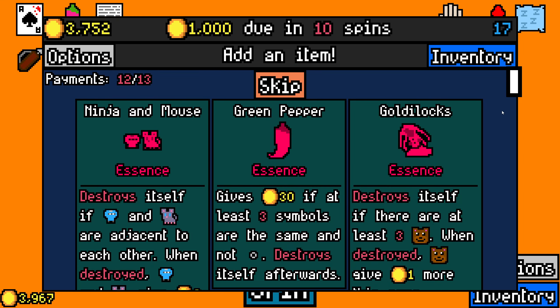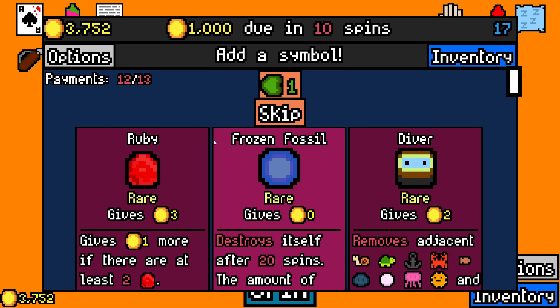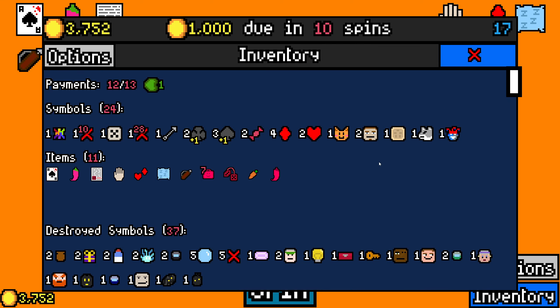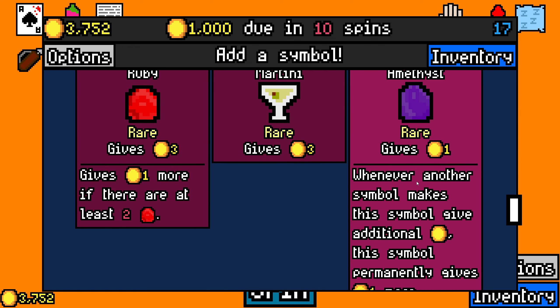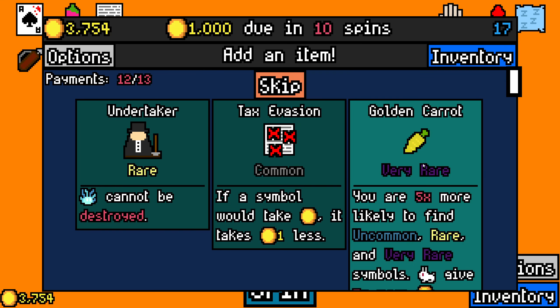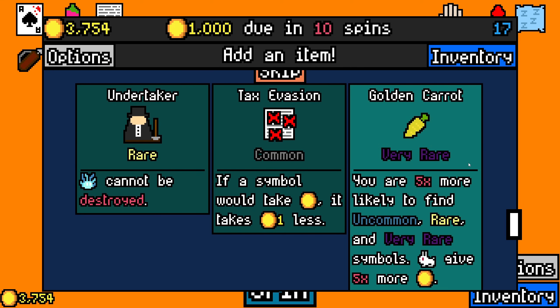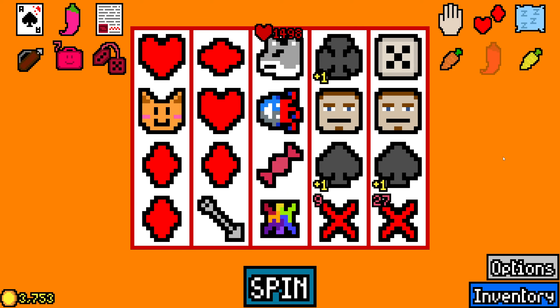Ninja mouse does nothing. Gives 30 if at least three symbols are the same and not empty, destroys itself afterwards — that's like guaranteed. Yeah, that does nothing as well. We'll take green pepper — not amazing but it's something. I could take diver because he can remove the sand dollar, but that's just a one-for-one trade. I'm going to roll for another joker or card shark. I'll just skip. Two damage — wait, what did I get? Lucky carrot! Golden carrot! I thought that was the other one — double carrot! I don't care if this is too much luck, I'm taking it. Double carrots!